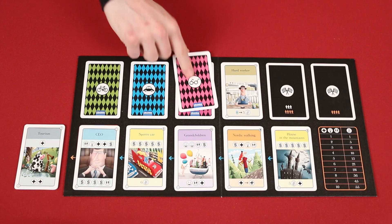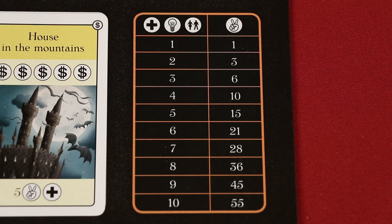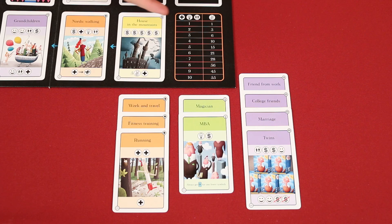At the end of a round, after refilling the track, if there are fewer cards remaining in the old age deck than there are players, the game is over and players will count up their points. First, you gain points based on the number of health, knowledge, and relationship cards you've acquired in your CV, as shown in the chart on the game board. For example, if I had three health cards I would gain six points, two knowledge would gain me three points, and four relationship would gain me ten points, for a total of nineteen points.